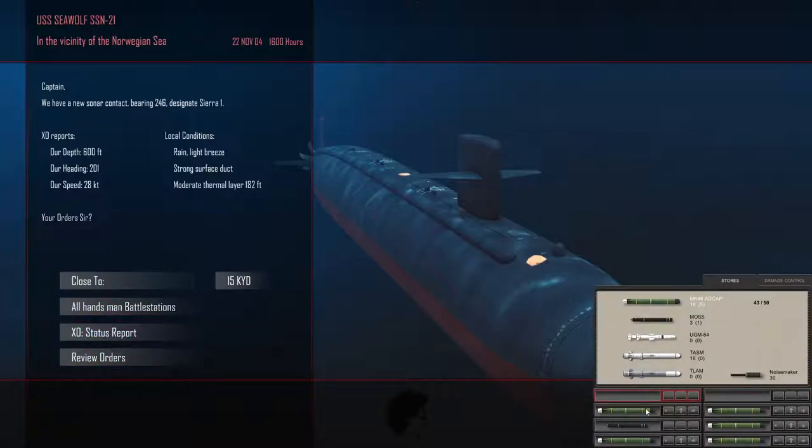Let's take a look at our status report before we really get down to business. We know we're going to be engaging submarines, so let's make sure we're loaded for subs. We have a new sonar contact, likely our mission objective, bearing 246. Our depth is 600 feet, going 28 knots, and our heading is 201.